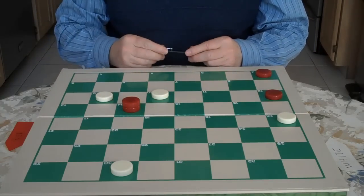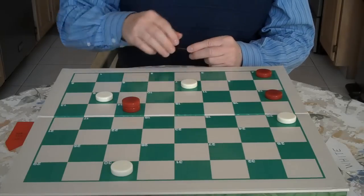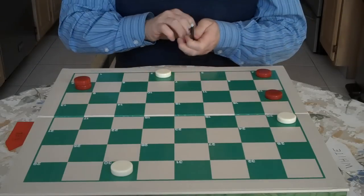What you do is you want him to be in the double corner so you gain time. You go 10 to 7, he jumps, then you go in and get a king.